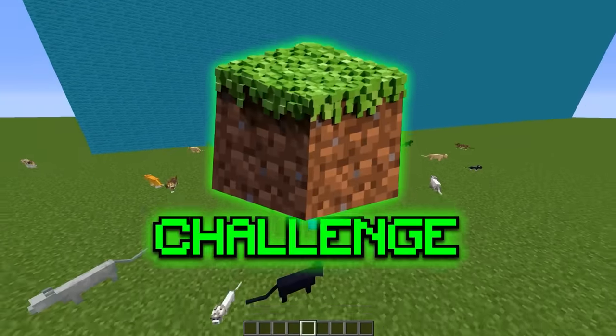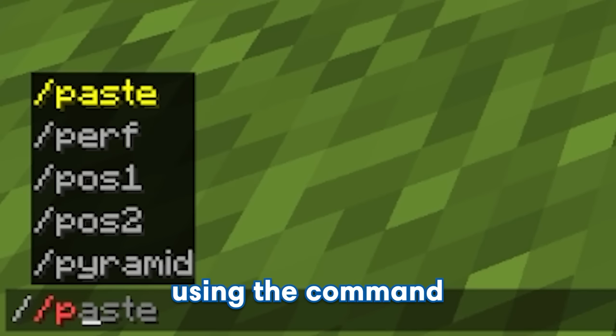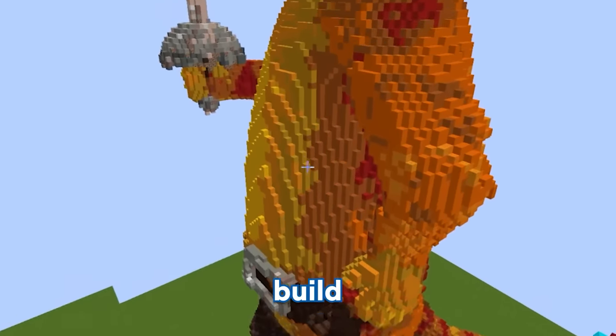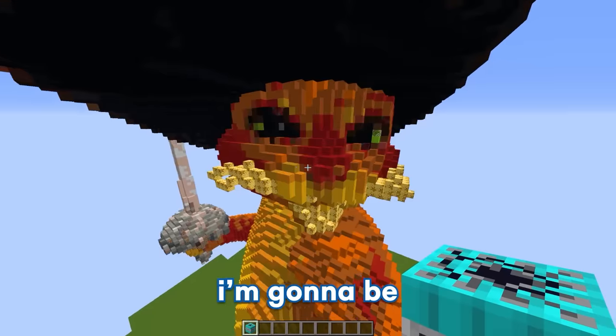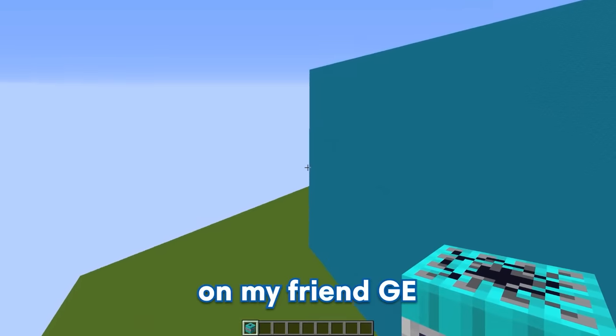Today we're doing a Puss in Boots build challenge, but I'm gonna be secretly using hacks to troll my friend. Using the command slash slash paste, I can instantly spawn in this massive Puss in Boots build. Now let's go check out my friend GE.